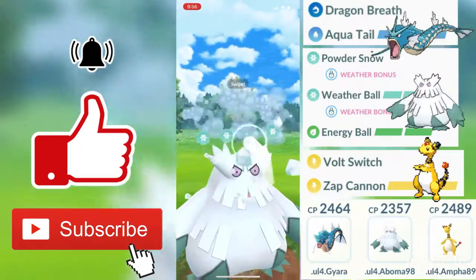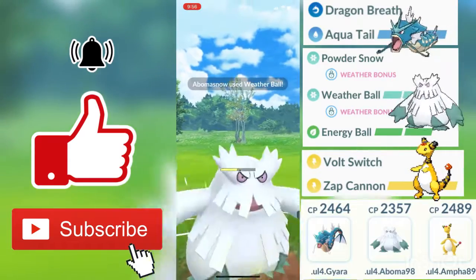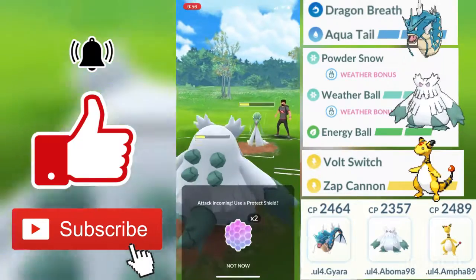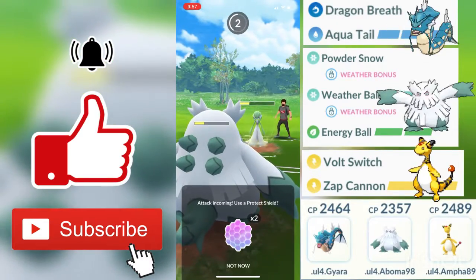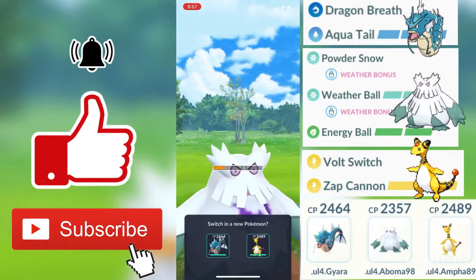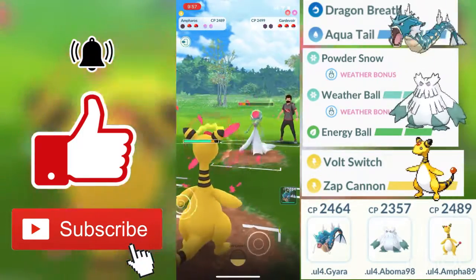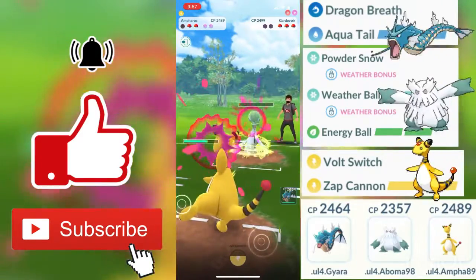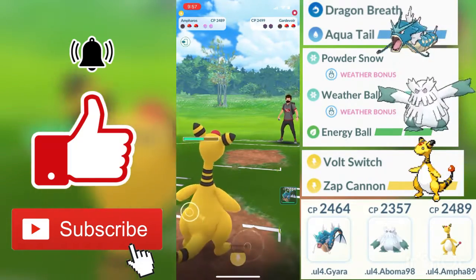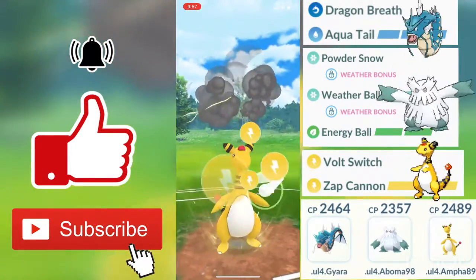Weather Ball does neutral damage since electric types don't resist ice type moves. A second Weather Ball goes through — we're just spamming these Weather Balls and getting a lot of shields off. I'm not going to shield here since I want my Ampharos to get a lot of energy, so I let my Abomasnow go down. I have two shields left and swap out into Ampharos. We're getting a really good energy boost from Gardevoir, who has zero shields left.